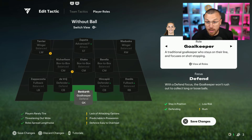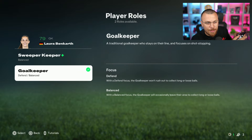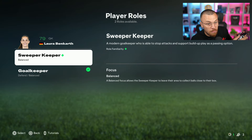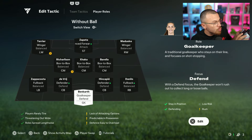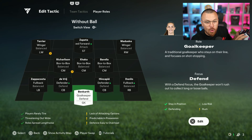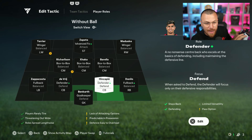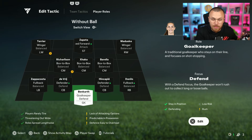For example, press on the goalkeeper once, then one more time, then triangle. You can see the available options for the goalkeeper — we've got two. I'm just going to leave it at default. Also, if you press square you can see the way your goalkeeper moves on the field. The goalkeeper moves a bit to the left and right — you can see the highlighted area in green on the field.